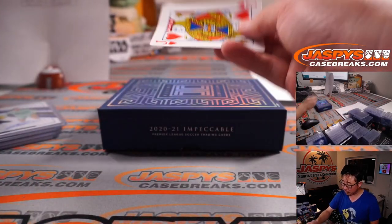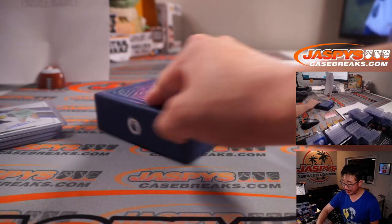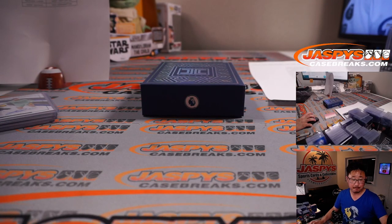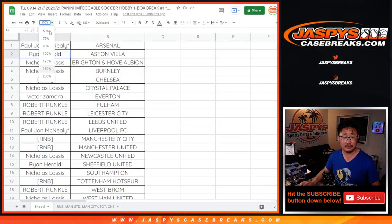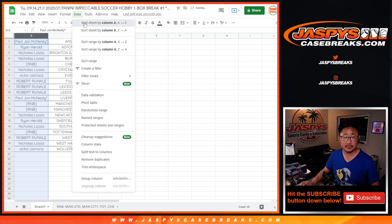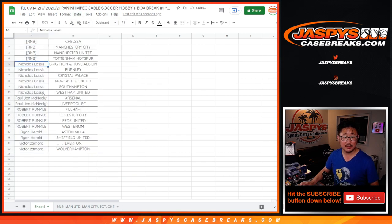The prolific England striker and Tottenham Hotspur striker. There you have it. I'm Joe for JazBeesCaseBreaks.com — that was a really nice break of Impeccable. Now let's see who's going to win those blaster boxes. Nick bought six teams — that's three entries. PJ bought two teams — one entry. Robert bought four teams — two entries. Ryan H., two teams, one entry. Victor, two teams, one entry.